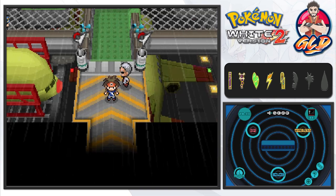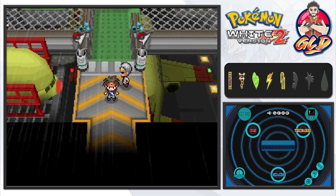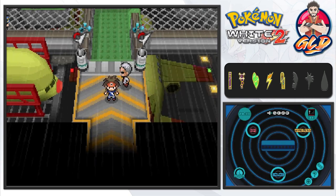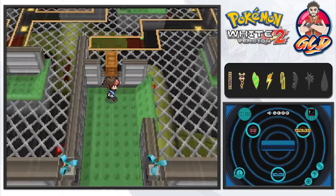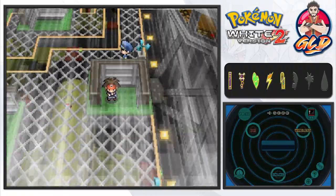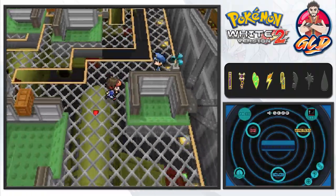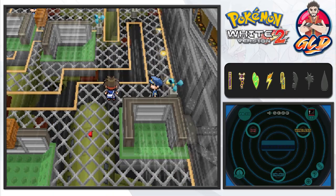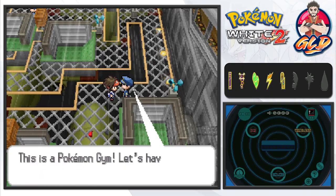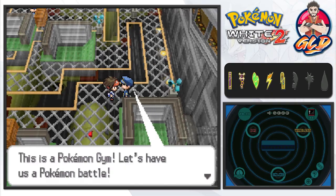We're back and we're inside the Mistralton Gym. Let me take a look at my team: we have Psy Shatter, Desert Storm, Buckus, Magneto, and Gigalift. The strategy is to hide behind the walls when there's a gust. Strong winds represent the strength of us and the gym leader — let's have a battle!